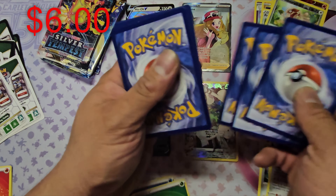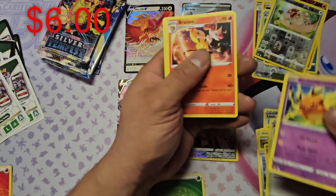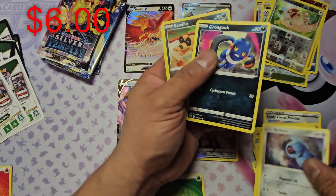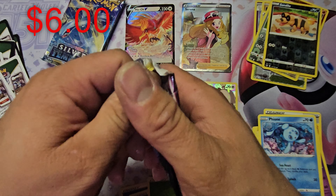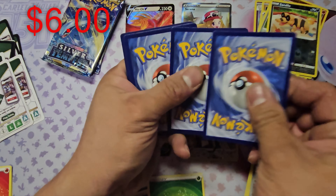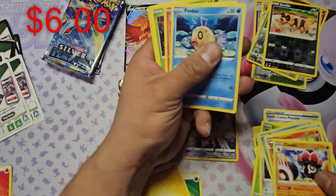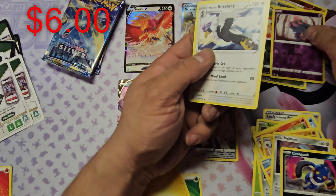Another White Code Card, you guys. We have Primordial, Dedenne, Braixen, Phoebus, Fennekin, Spinarak, Veldum, Frogadier, and our Non-Holo Peony. You used to call me on my Peony phone — I don't know, that's so random, sorry. We have another White Code Card. We're just collecting White Code Cards left and right. Wailord, Ninetales — and for our Non-Holo Rare, we got those.